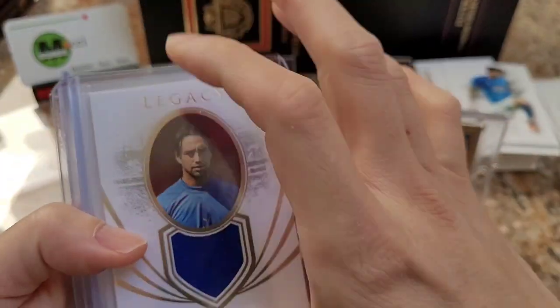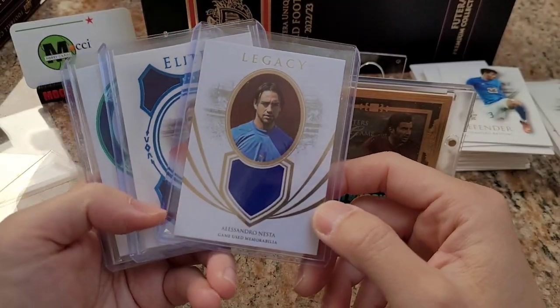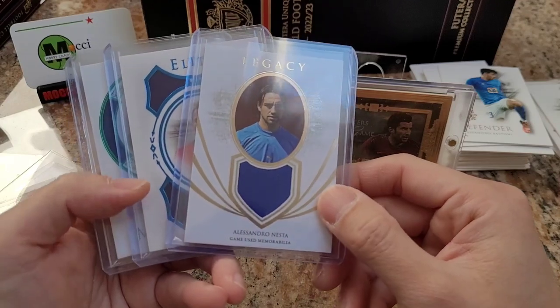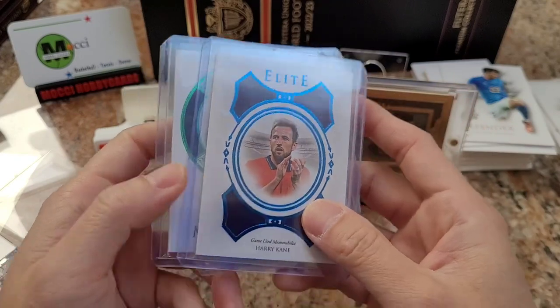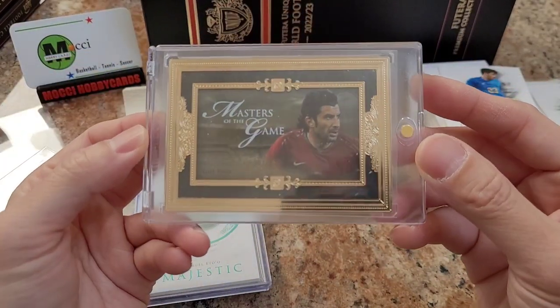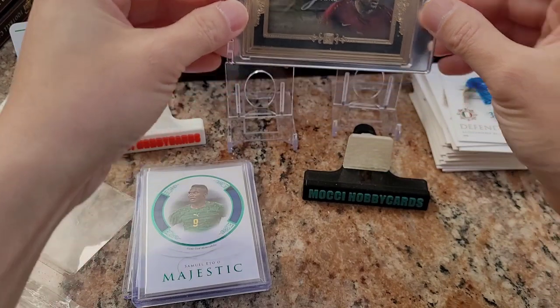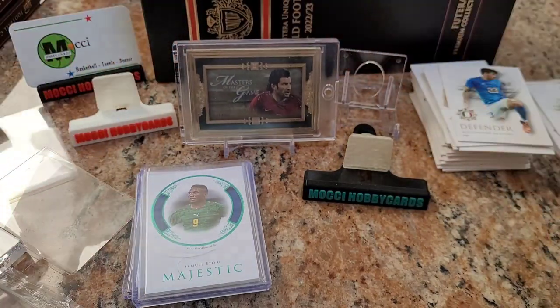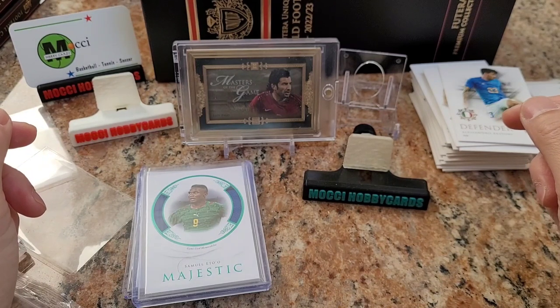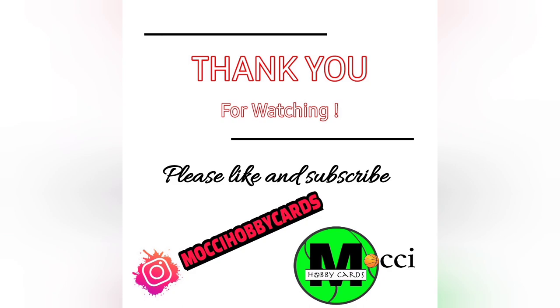We got lucky with Luis Figo — otherwise this box was not going to be so great. The box hits are: Alessandro Nesta Legacy, Elite Harry Kane, Majestic Samuel Eto'o, and Master of the Game one-of-one Luis Figo. That's it! Thank you for watching — please like, subscribe, tell your friends about this channel, and I'll see you in another video. Bye bye!